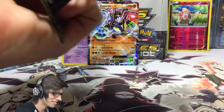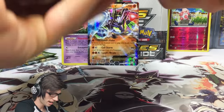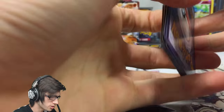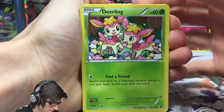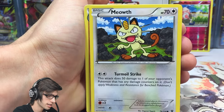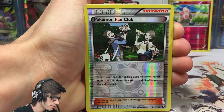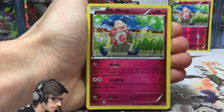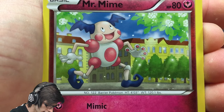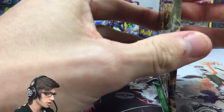Third to last pack in part three, let's go! There's another code — we've got a Dewling, Bronzor, Riolu, Jigglypuff, a Meowth, Wormadam, Zygarde, Omastar, Pokemon Fan Club, and a Mr. Mime regular rare. Not a bad art — looks nice. Second to last pack, we've got the Delphox Break pack art.